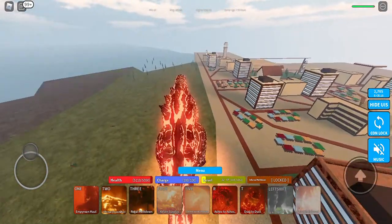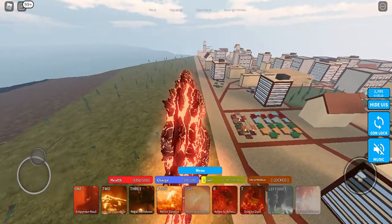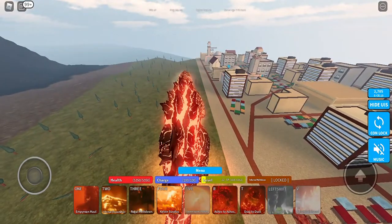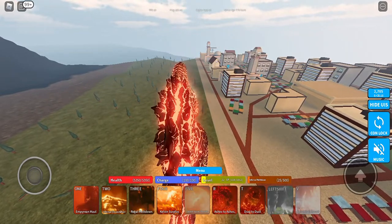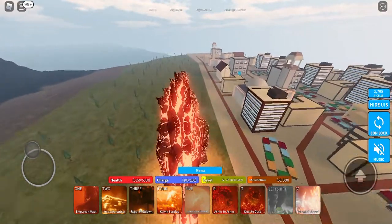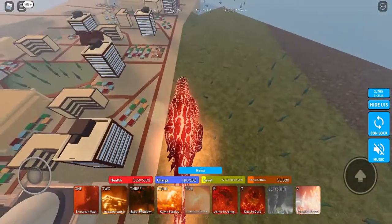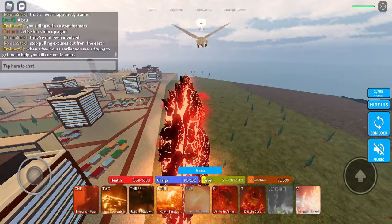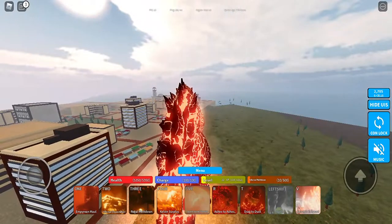Ashes to Ashes and Dust to Dust are just roars. Spiral Thunder — since I can't do the move for some reason — is basically just the explosion that Godzilla does on King Ghidorah that wipes him out. Let me wait for it to charge. Oh, King Ghidorah left me alone. Seismic Exhaust is just burning off steam, literally.